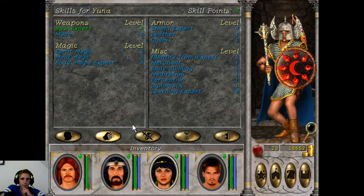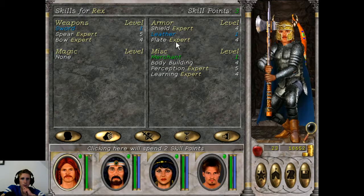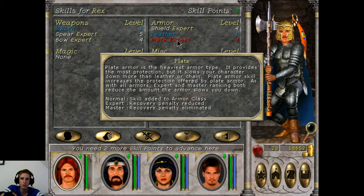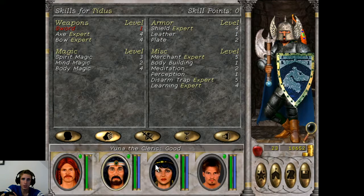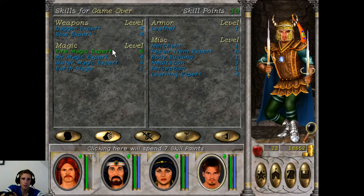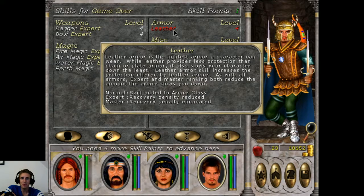For our Paladin, we still need Expert Mace but we are going to wait a little bit with that. I want Chain for her, and actually I want the Expert. The next step is to get Expert in armor so they get a reduced recovery time — the time it takes for them to recover from one attack before they can attack again. So we are going to make sure that everyone gets Expert. I would also like more fire magic — Expert means more fire bolts, so that's great.